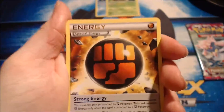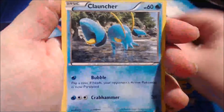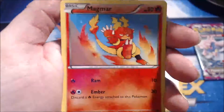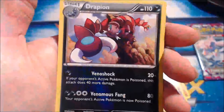We might be in trouble. Alright, so we have a Strong Energy, Pancham, Fighting Stadium, Helioptile, Machop, Makuhita, Gothita, Magmar. The reverse holo is a Makuhita, and the rare in the pack is a non-holo Drapion. Alright, well, we're gonna keep this going.